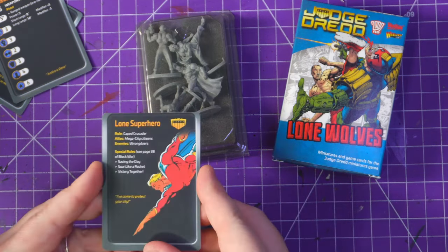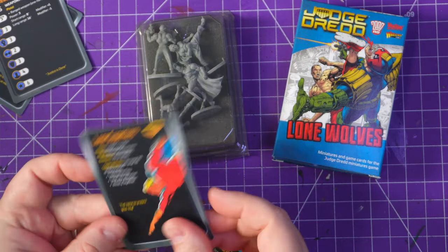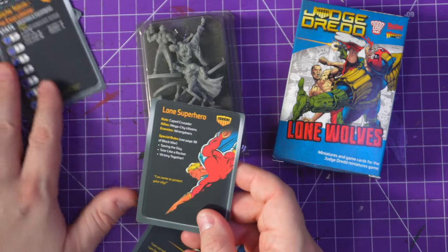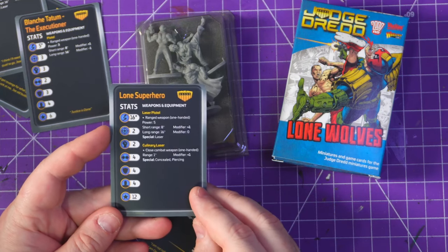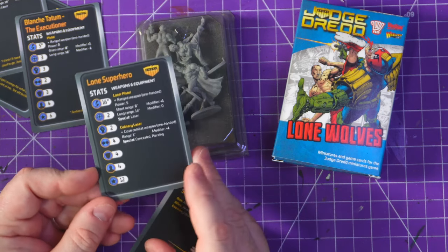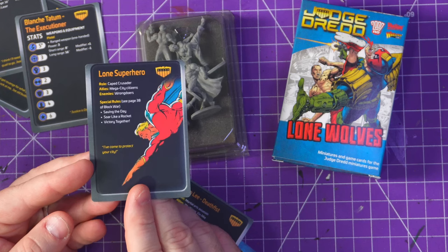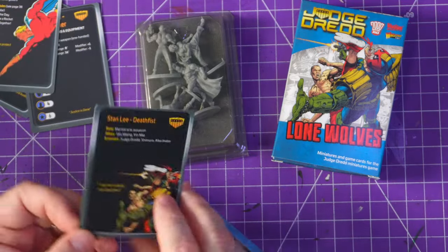Warlord Games, look at that card — it's not centered at all. That's sad. Stan Lee's card is a bit better, but the Lone Superhero one is the worst out of all of them — not centered. 12 points for the Lone Superhero. He's worth two of Blanche. 16-inch move, shoot two, fight two, evade four, defense four, cool four, laser pistol, culinary laser. He's got 'saving the day,' 'soar like a rocket,' 'victory together' — I think he has like a jump pack; that's kind of where the rules are for that one.